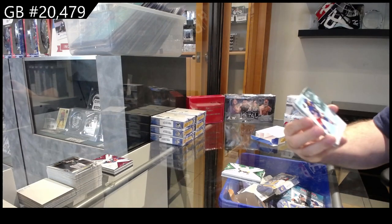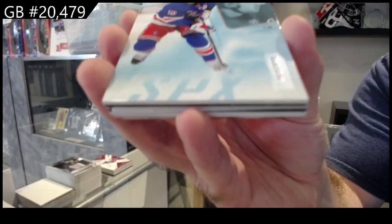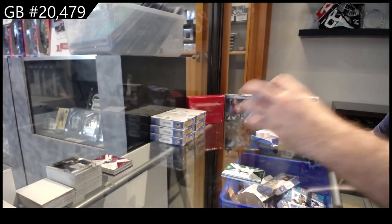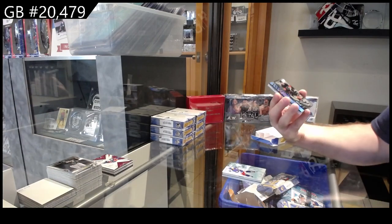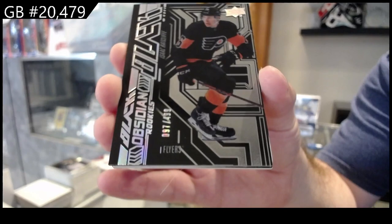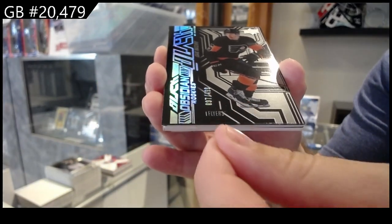We've got a $2.99 Panarin for the Rangers, and Obsidian rookies, $4.99, of Ratcliffe for the Flyers — probably a piece of card.